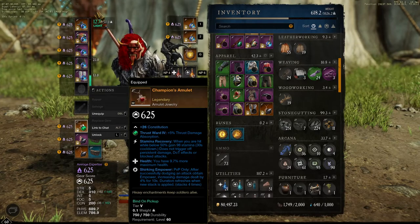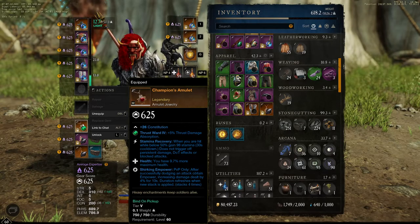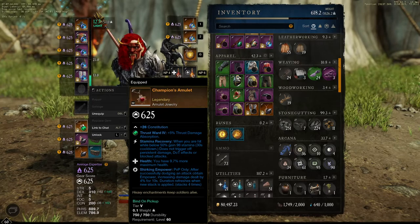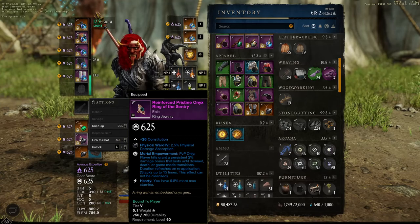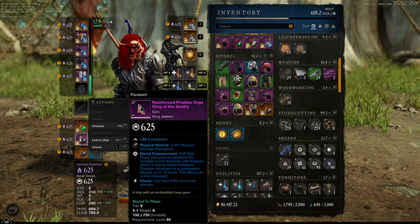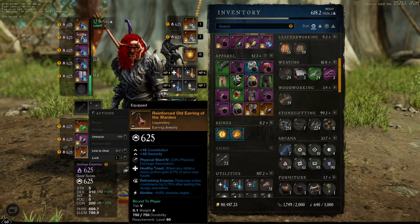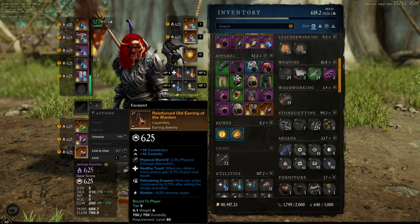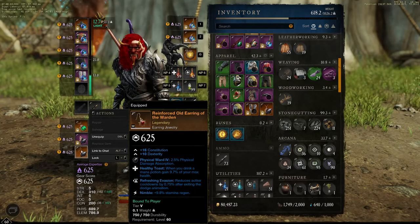For the amulet, I'm using Stamina Recovery because I like having a lot of stamina. The ring has Health, Shirking, and Power - after self-dodging you get an attack and power bonus. The ring isn't best in slot but I need Heartly and Mortal Empowerment. Jewelry has Healthy Toast for more additional hit points and Refreshing Evasion.